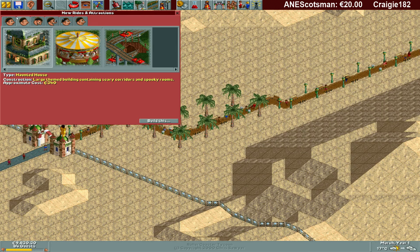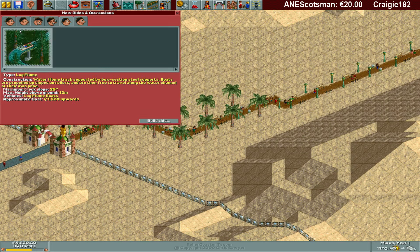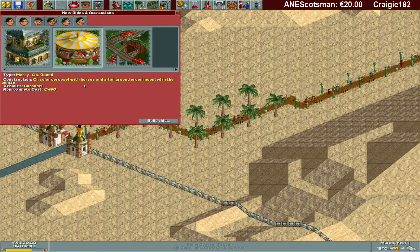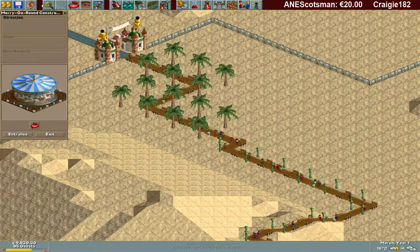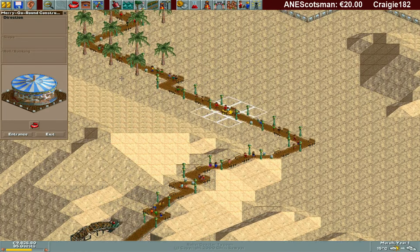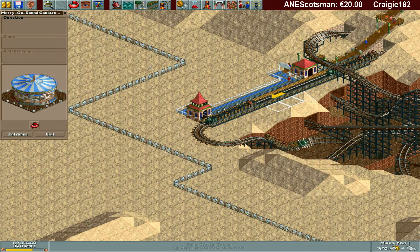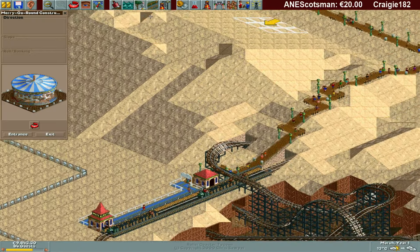We have the same attractions as the last park it seems — nice. We also have a log flume, which is a really good attraction. But let's start with the carousel again. Let's see where I'm going to build this.